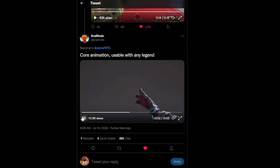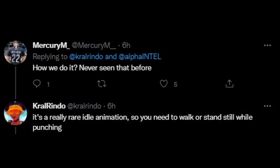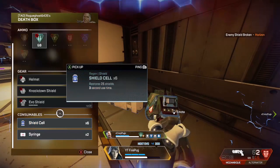A dataminer in the comments did say it is a core animation usable with any legend. However, obviously this is going to be super, super rare. He also said that it's a really rare idle animation, so you need to walk or stand while punching. Really rare means really, really rare — I don't know how long this has been in the game, but it is the first time I've ever seen it.